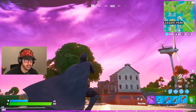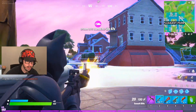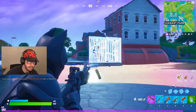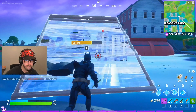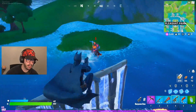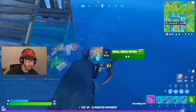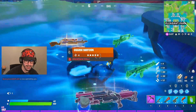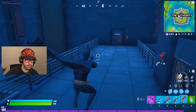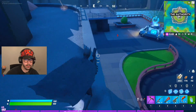I'm excited that I got the flare gun. You can just shoot it over there and see if someone's there. Oh, somebody is there. He had a gold shotgun — I wish I could pick it up. Let's shoot it above the agency. I see a flare — they're going into the vault.